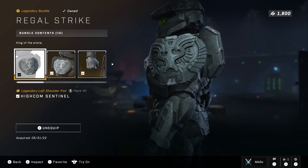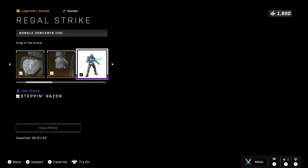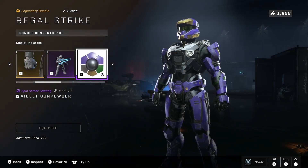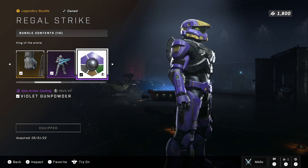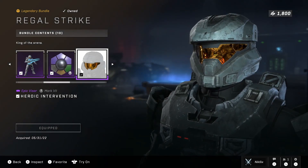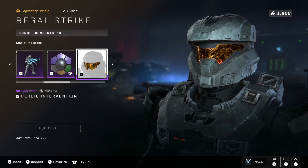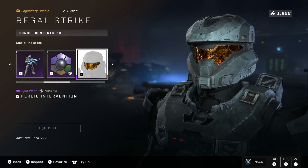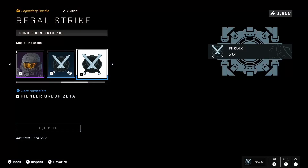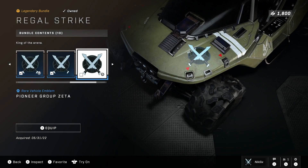The left and right shoulder pads are called the High Calm Sentinel and they look really cool. Then we have legendary gloves called the Crystal, an epic stance called the Step In Razor, an armor coating called the Violet Gunpowder, and an epic visor called the Heroic Intervention. I'm not a huge fan of the visor since we already have golden visors, so it feels a bit plain. We also get an armor emblem, nameplates, and vehicle emblems.